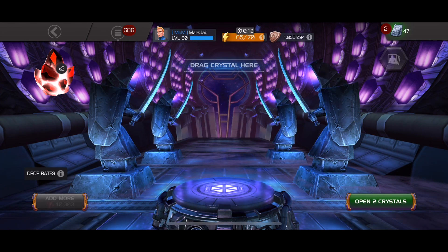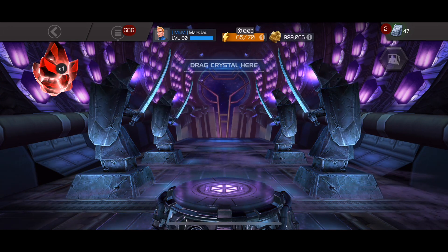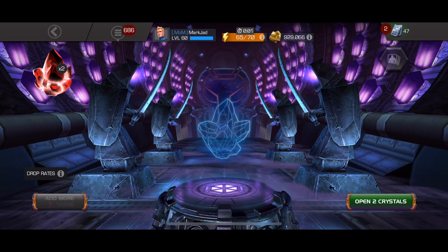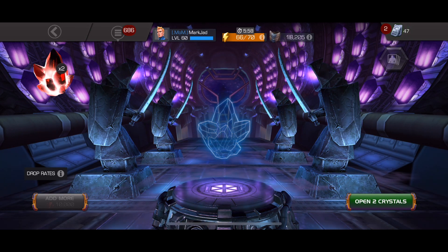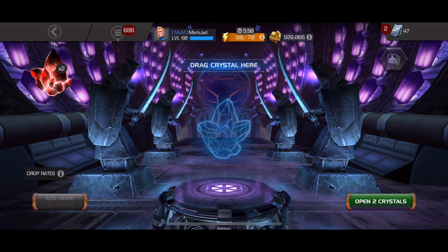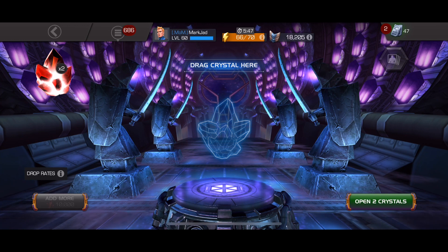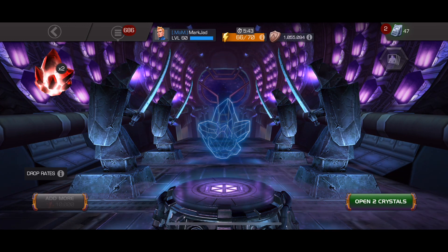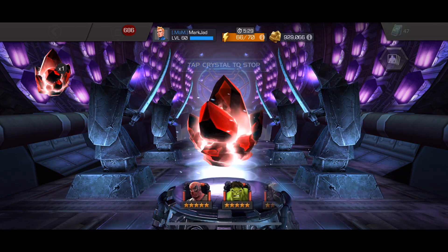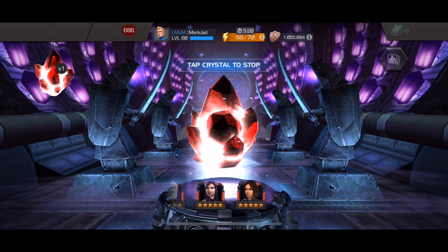We're going for the basic crystal — okay. Who do I want? I want Omega Red, Domino, Ghost, Stark Spidey. Void would be a good one. I'd want a Corvus, Gladiator Hulk, or even Venom. Let's tap it now.